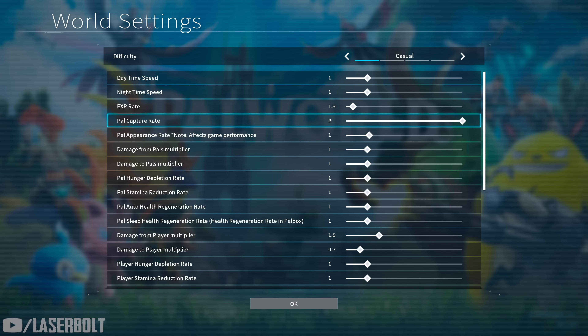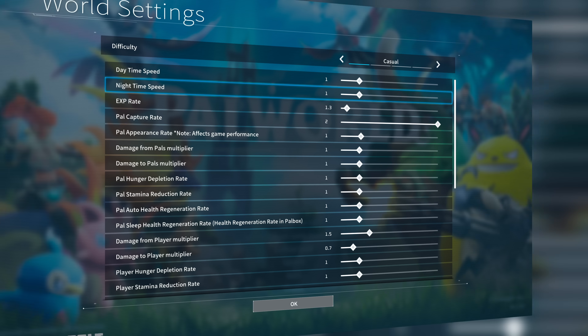Before I show you the locations, I want to tell you guys the fastest way to actually do this. You're going to want to go to your world settings and change your daytime speed and your nighttime speed. This is going to make the farm go a lot faster because some of these require you to wait a full day-life cycle to go through.